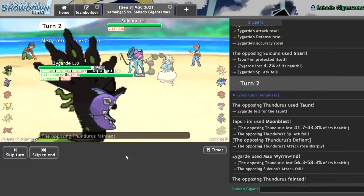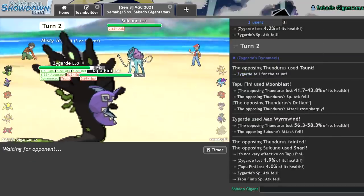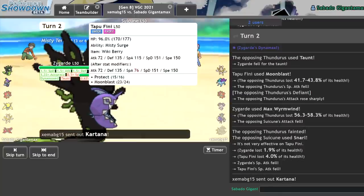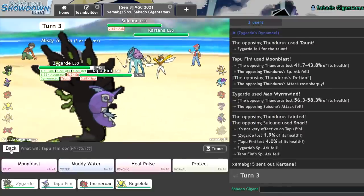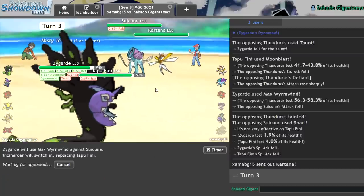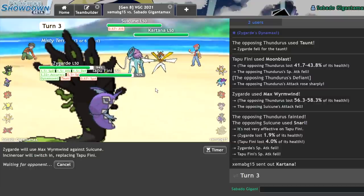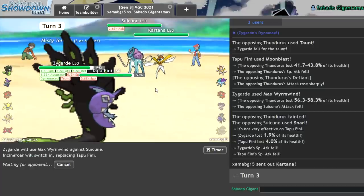Awesome! Now what I'm hoping is by the end of this, I can activate my Power Construct. It'd be really annoying if I didn't, because I don't really see what they have to activate me. I could get Intimidated by Incineroar on the way in. Kartana isn't really a threat — I'll just Wyrmwind you. Or I can just Wyrmwind the thing next to it and go into Incineroar. I can get minus two on the Kartana and decent damage on the Suicune. What I want more than anything is to get Ice Beamed, so hopefully I get close to Power Construct range.